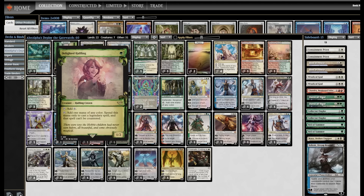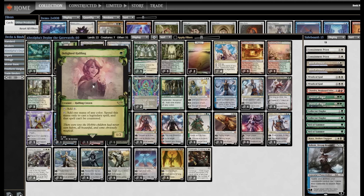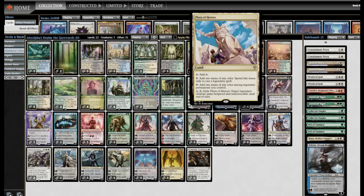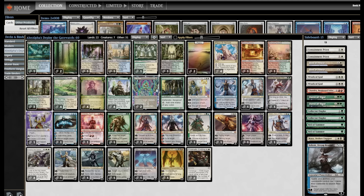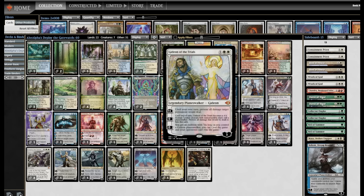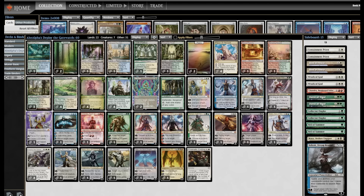Delighted Halfling is a Birds of Paradise that's also Cavern of Souls in this deck. Basically all spells except for Deploy the Gatewatch are Legendary, including Oath of Nissa — which means you can cast it off Delighted Halfling and Plaza of Heroes. It digs and then makes all your mana basically bicolor lands. Sylvan Caryatid ramps, Lightning Removal, and then at some point you just cast a Planeswalker every turn and make your opponent deal with that.